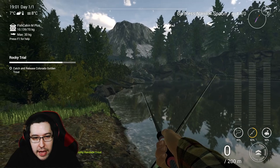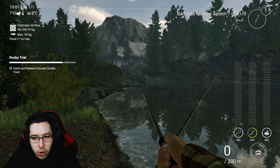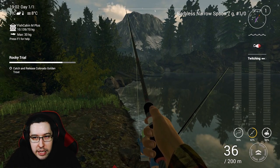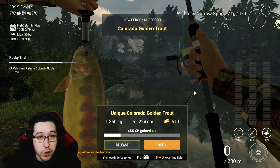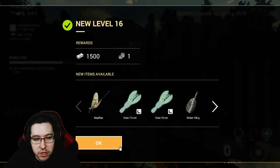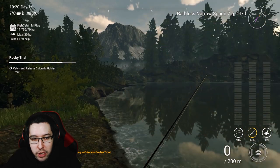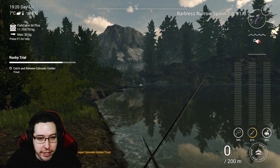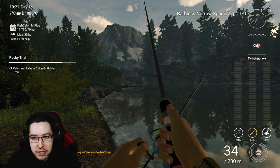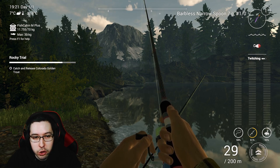We just need to catch and release a Colorado golden trout to finish. I always find better luck with golden trout casting right over this log — you can go through the log, no need to cast around it. Our first Colorado golden trout ended up being a unique, so I'm not going to release that one — we need the money and XP. I'll keep fishing until I get a non-unique to release and finish the mission. This is my favorite spot at Rocky Lake.